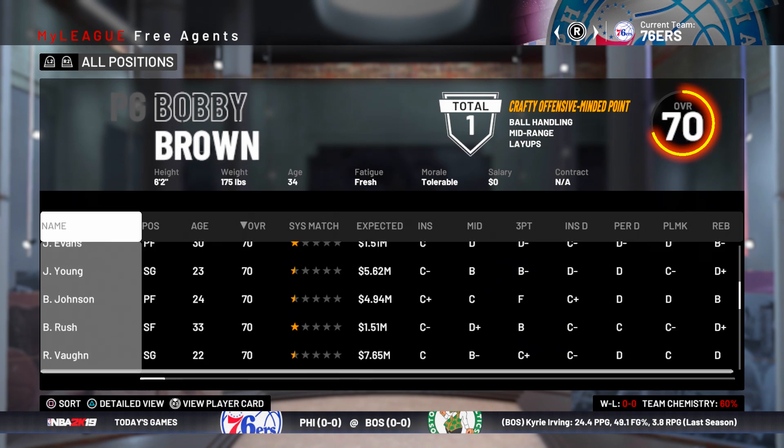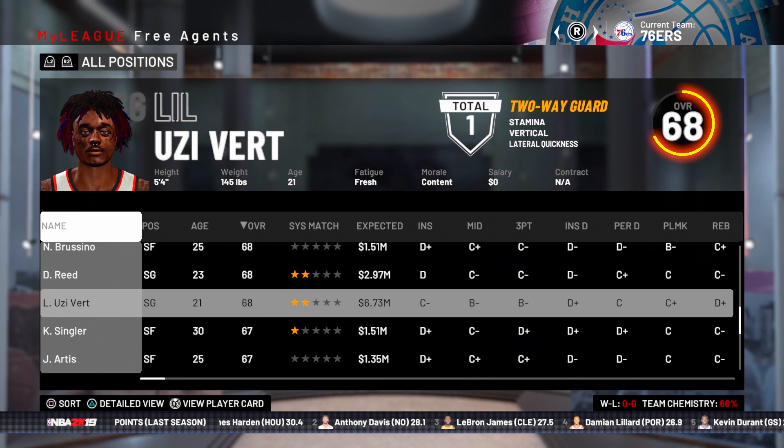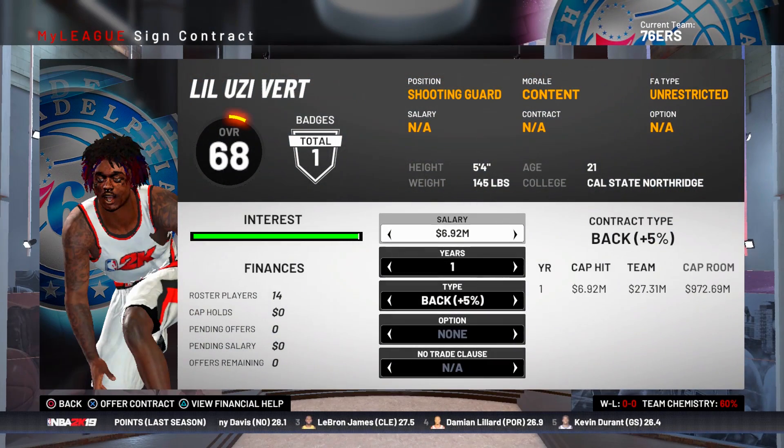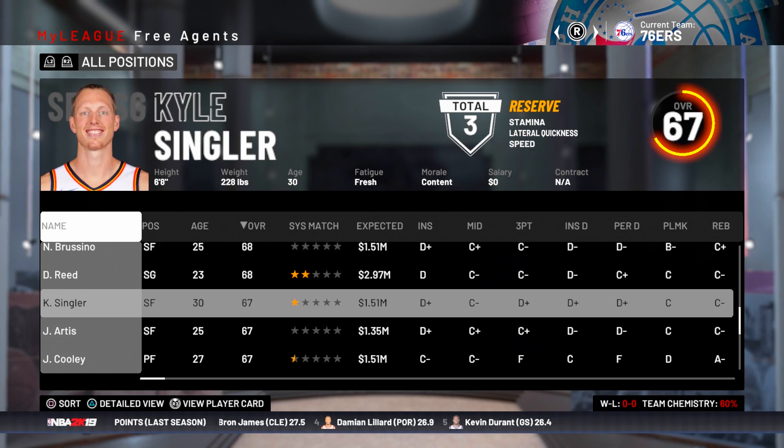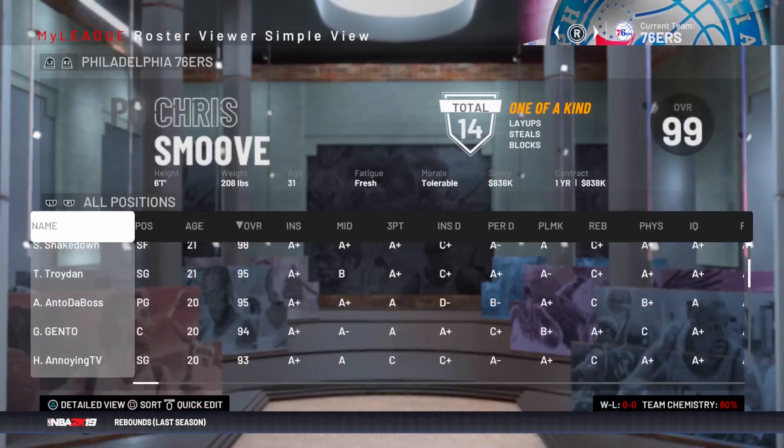We are about to see how Lil Uzi looks. I gotta find him though — here he is as a free agent, Lil Uzi Vert. I gotta change overall, I literally just made the player. I'm gonna add him to the 76ers because he's from Philadelphia, then we're gonna upgrade his stats and I'll hop into some gameplay with him.